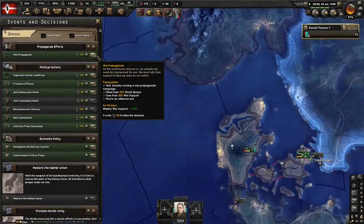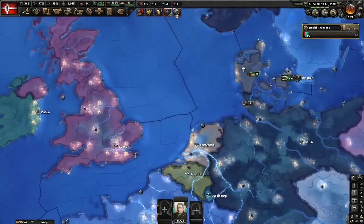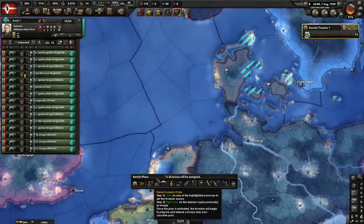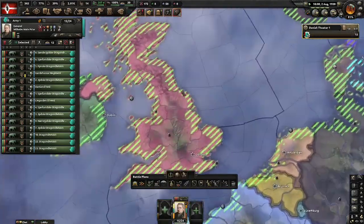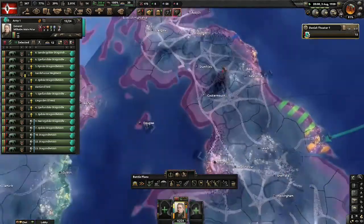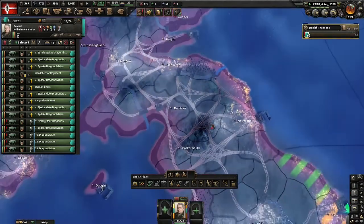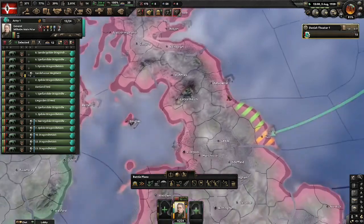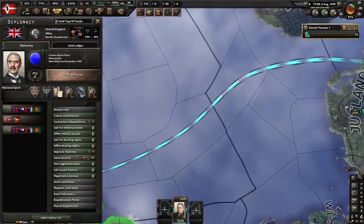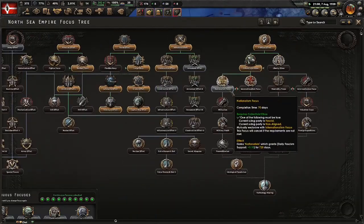Now we're going to make war propaganda against the enemy, because war propaganda makes naval invasion go very fast. Maybe I should plan the naval invade too — we go to Hull, and from Hull we go to Cockmouth. It looks like the UK is doing a very OP strategy with building railroad. We plan a naval invade for 70 days. That's perfect — we can naval invade when we start.